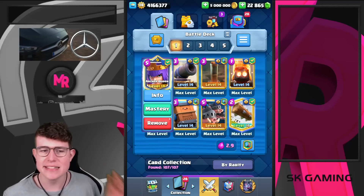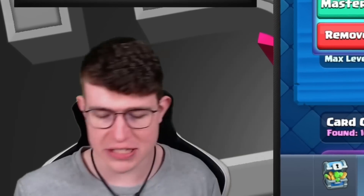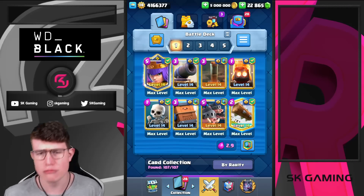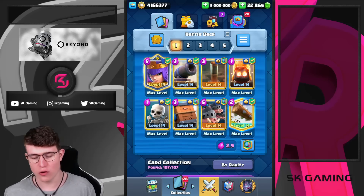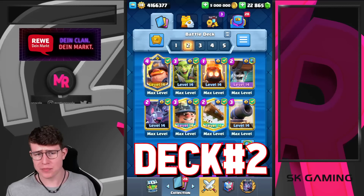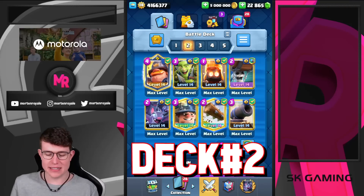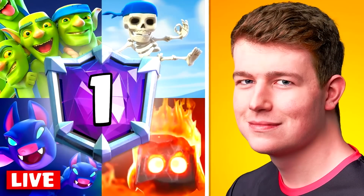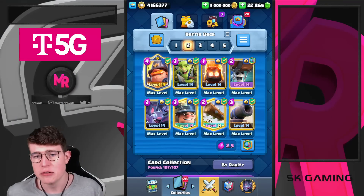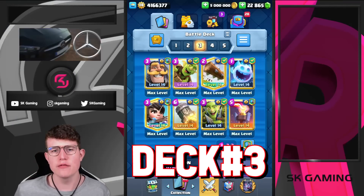Deck number one is the Royal Hogs earthquake cycle deck — no Expo included. These are all easy decks since by hour 9 to 11 I wasn't very focused anymore. It's a really solid cheap cycle deck with Royal Hogs, earthquake, wallbreaker, and minor. I went 12 and 2 with this deck — super solid. You can check out the full run on my channel.